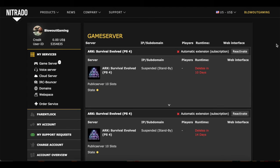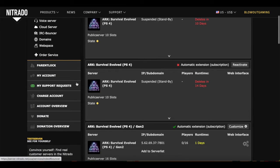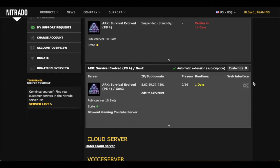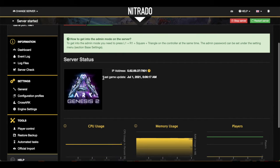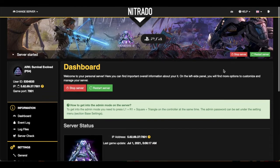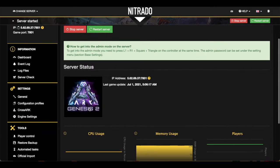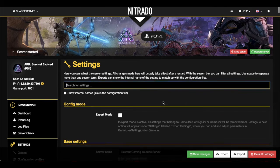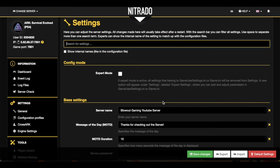It'll bring you to this screen here. This is our homepage. As you can see on the left-hand side — My Services, Parent Lock, My Account, Support Requests. This is where you guys are going to manage your servers. The main screen here shows each of those servers. To interact with our actual settings and set up this brand new server, we're going to click this little gear icon — Web Interface. You've been brought to your dashboard, which gives you the basics of your server: how much memory it's using, how many people are on. On the left-hand side you see Information, Settings, and Tools. Under Settings, the first category is General — let's click on that.